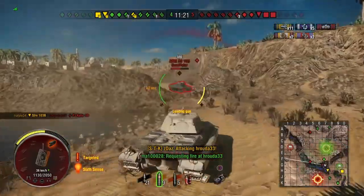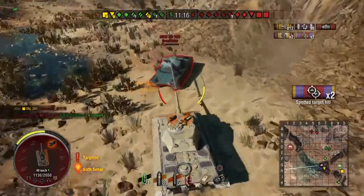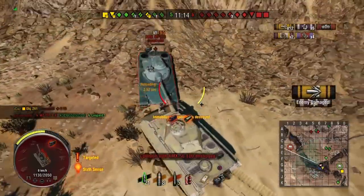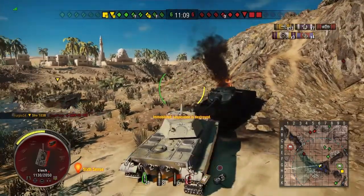We put another shot in and go for the ram, but unfortunately we don't manage to take him out. Can we get the kill? Nope — Nurple comes in and swoops it away from us.